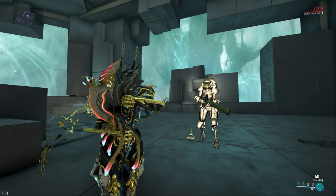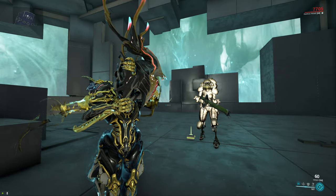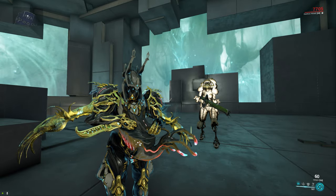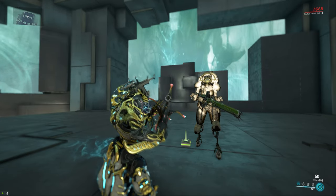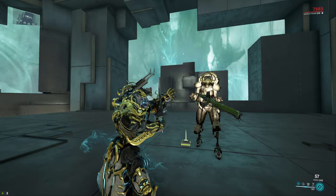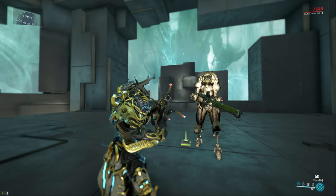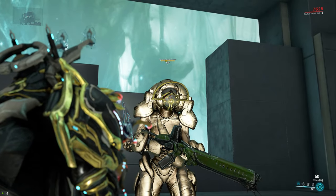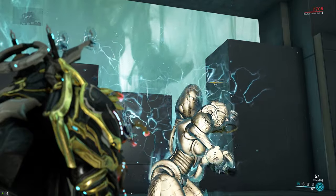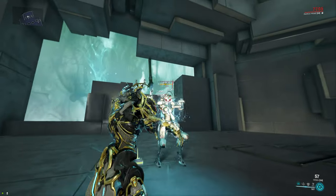The HEMA also comes with sort of 2 unique mechanics. Firstly, the HEMA has no ammo reserves, because it uses your health as an ammo reserve instead. So if we fire out a few shots and we reload, you can see the weapon biting into my forearm to drain a little bit of my health to reload itself. This effectively gives the weapon infinite ammo as long as you can heal yourself back up. Secondly, the HEMA comes with a lifesteal effect on headshots, so whenever you headshot an enemy you will steal a little bit of their life, which of course works really well with the whole reloading thing.